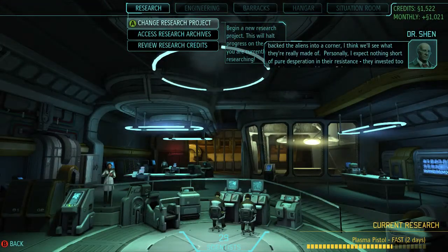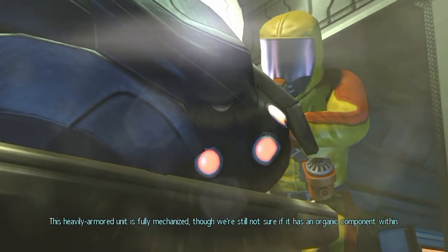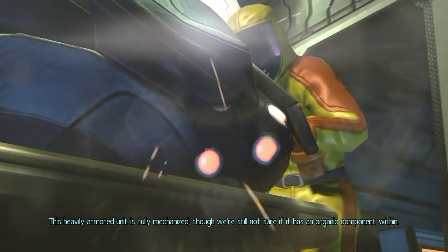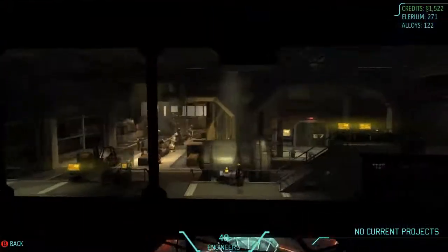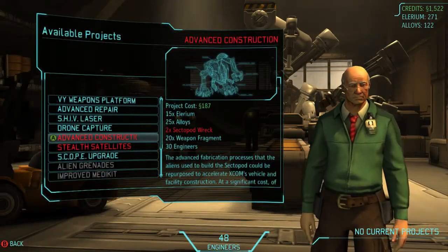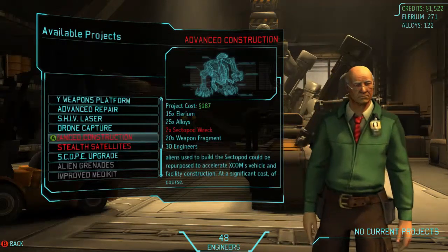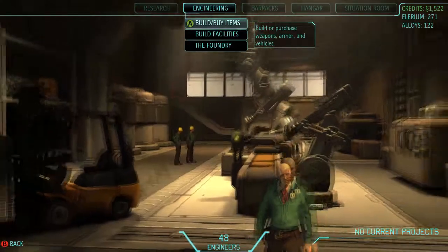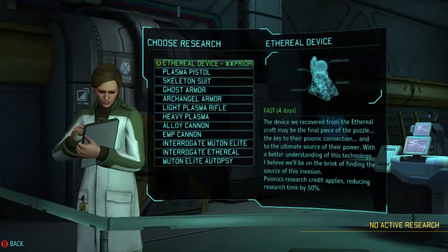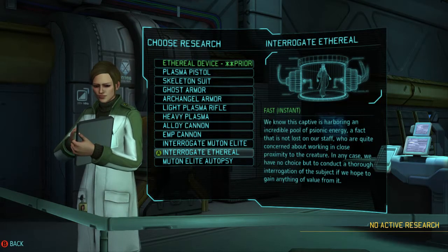More importantly, we got a few captures. Let's start with the Sectopod. This tank - this heavily armoured unit is fully mechanized, though we're still not sure if it has an organic component within. For something so incredible to fight, the advanced construction project is actually giant lame balls. Personally, two Sectopod wrecks. Because we used to earn these, they could be repurposed by XCOM to accelerate vehicle and facility construction. At this stage of the game, that just doesn't cut it. Maybe the vehicles - it cuts the time down in half, I don't know - but it just doesn't work nearly as well as you would hope. Meanwhile, we got this Ethereal we can interrogate.